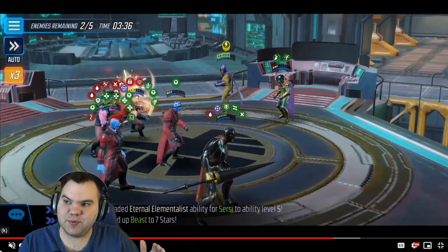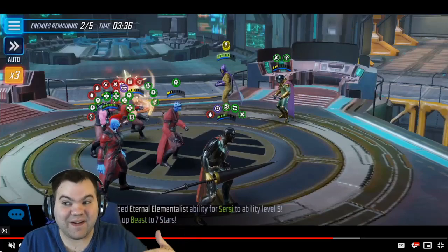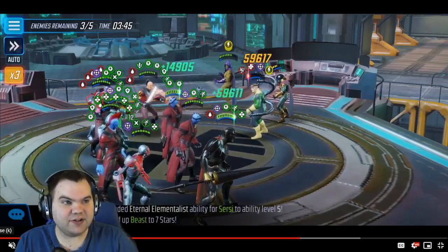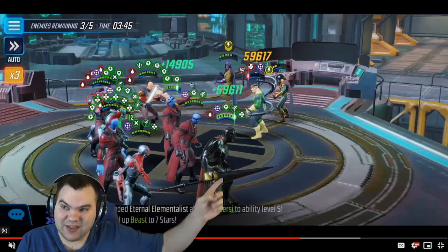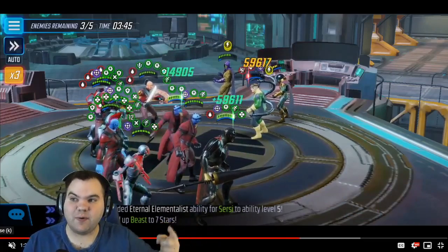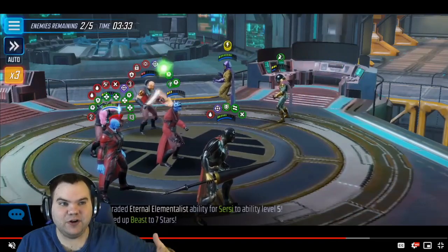Your original health steal characters like Phoenix, Minerva, and Ebony Maw were not getting changed — they still ignore death proof — but now health steal abilities also trigger passives, and I forgot about that. So keep in mind: if you're using the health steal from Ravager Stitcher to take characters low on health, be careful. What I should have done was use Stitcher's health steal on Swarm or Mysterio, then save Ultron's ultimate for Doc Ock. Lesson learned.